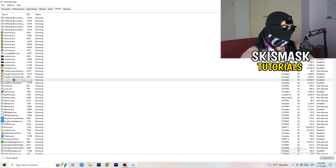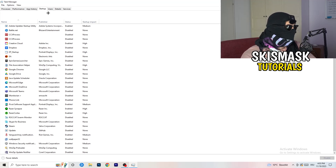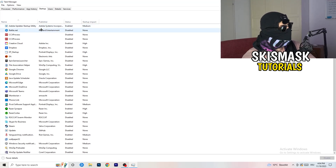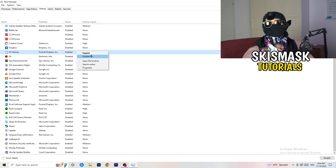Now go to the Details tab on the top left. Find your game, right-click it, go to Set Priority, and click either High or Above Normal — check which works better for your PC. Then click on Startup in the top left, and disable any programs you don't need running when your PC starts. Too many startup programs running in the background will cause FPS drops, so right-click them and click Disable.